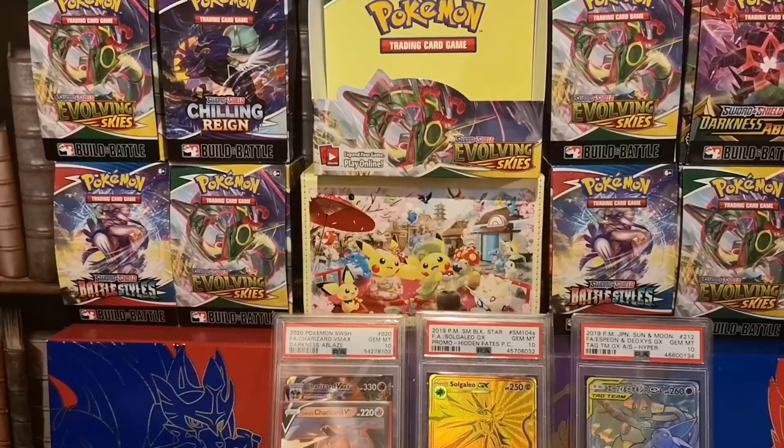If you are curious why the Espeon and Deoxys GX is in Japanese — the card has never come to English, I know. In terms of the tag team Espeons, we only saw the half-art Espeon and Deoxys and an alt-art promo. We never saw the full-art and rainbow rare — Japan was lucky enough to get them. I wish we had those cards in English so bad.